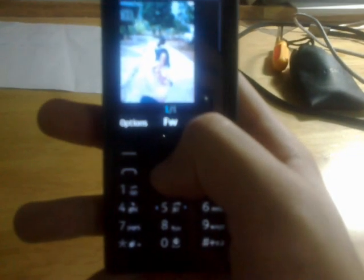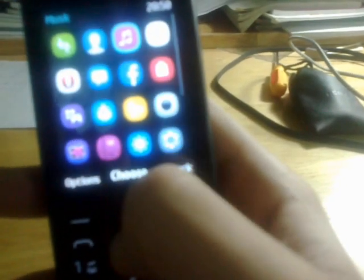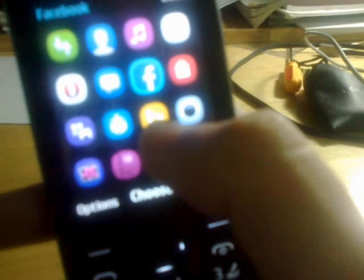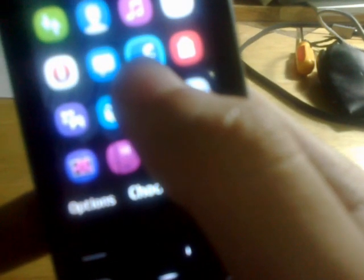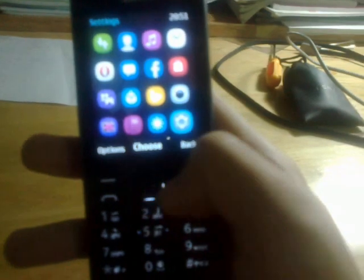This phone has a great MMS sending feature — this is a message from my friend at school. It also has Facebook and another app but don't trust them, they're both broken. You can download apps from the game and app section, but they just redirect to websites in the Opera Mini browser. Bing works the same way, and the weather app is totally broken.